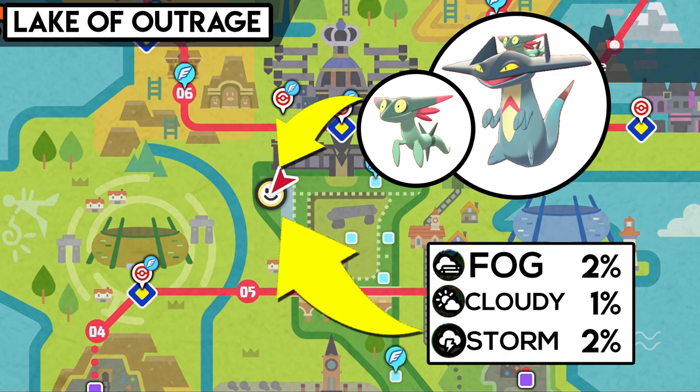The weather conditions in this area need to be either foggy, cloudy or overcast, or a thunderstorm. There is a 2% chance for both fog and thunderstorm for these Pokémon to spawn, and a 1% chance if it's cloudy or overcast.